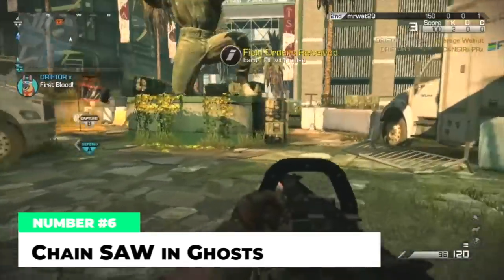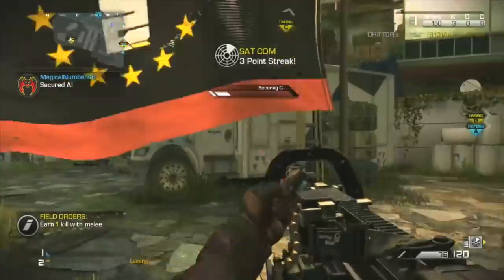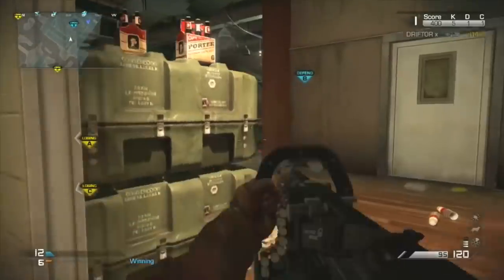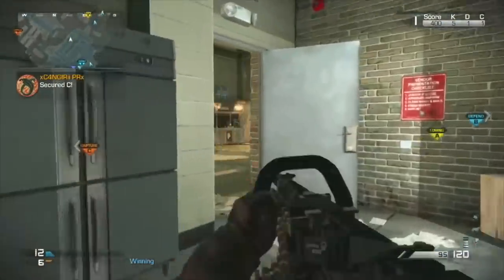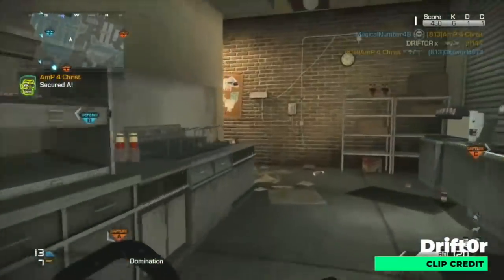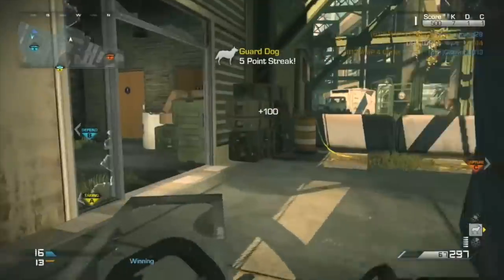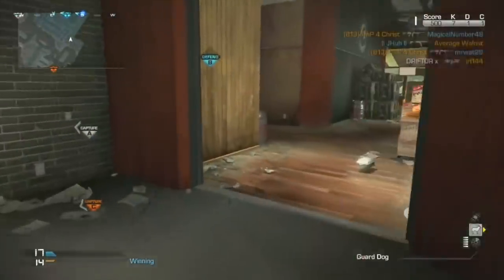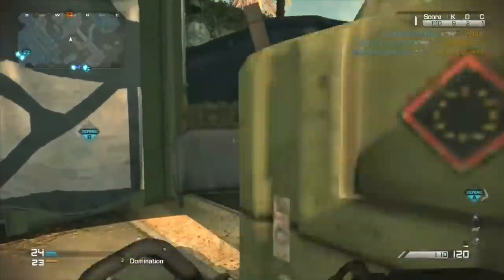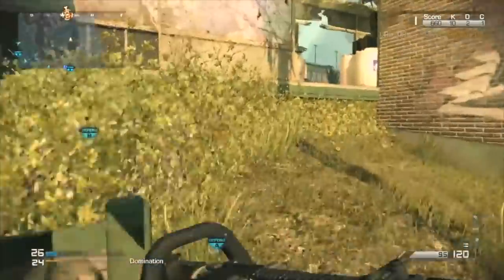At number six, the Chainsaw in Ghosts — and you can probably hear me smiling. One of the coolest LMGs in Call of Duty, the Chainsaw was a hip-fire only LMG from CoD Ghosts that could fire up to 1,008 rounds per minute and deal up to 47 damage per shot to the head. The idea of a hip-fire only LMG didn't sound appealing at first, but the Chainsaw was not only super fun but incredibly effective on smaller maps where you could funnel people into corridors and hose them down for insane multi-kills. Personally, I'd love to see the Chainsaw come back in the new Modern Warfare.